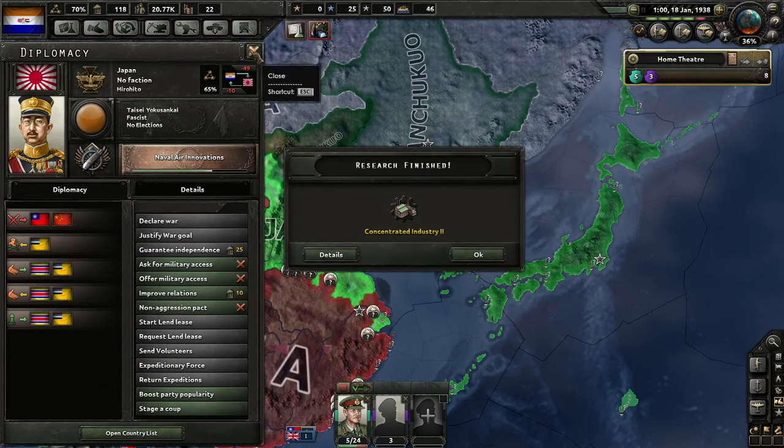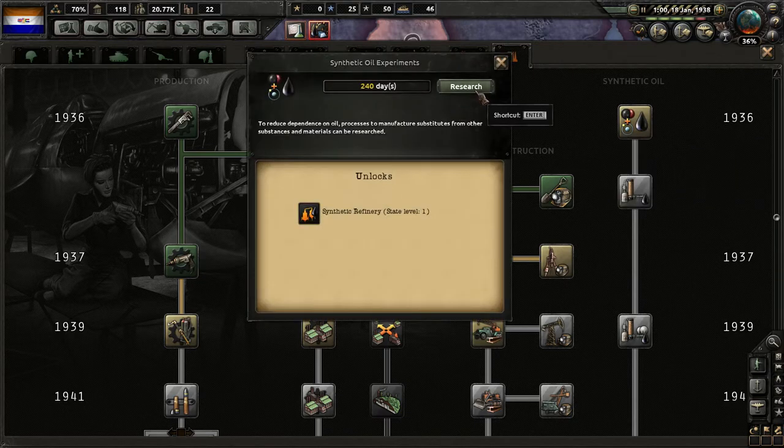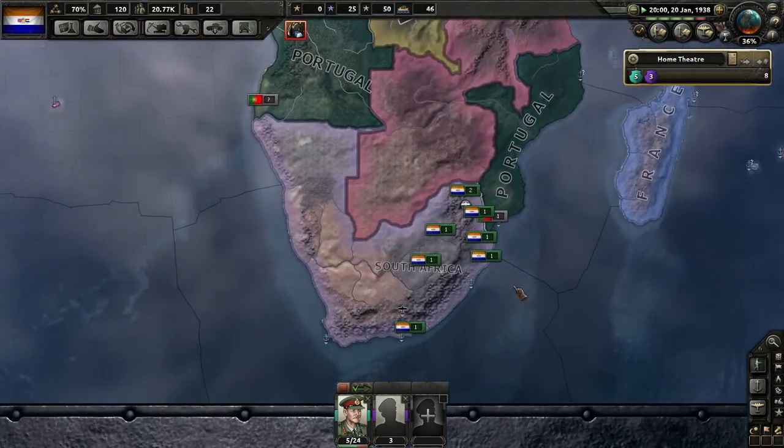Okay, got our concentrated industry. Now we're mostly up to date. I think I'll start on synthetic oil research. If we're going to have a motorized army, it'll be nice to have our own oil supply. In the Allies we can easily trade, but that means giving away our factories.